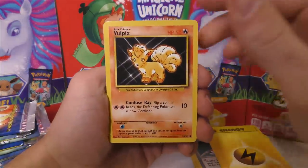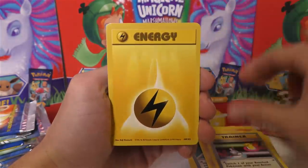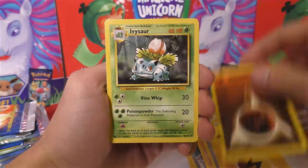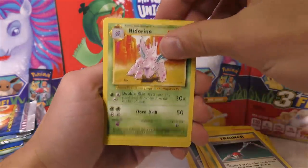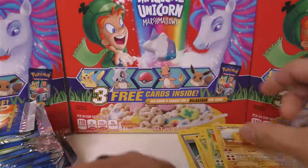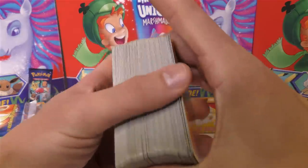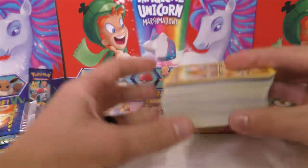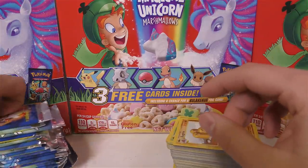Last pack for this video: Vulpix, Koffing, another Charmander, Sandshrew, Switch, lightning energy, fighting energy, Ivysaur, Maintenance, Nidorino, and Dugtrio — at least we got a decent rare. There's our stack of base set resealed packs — all the regular 1999 booster packs, original print. No holos or anything particularly cool, still waiting to see if we get something out of the ordinary.